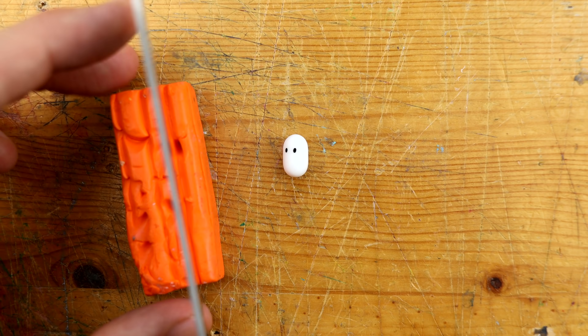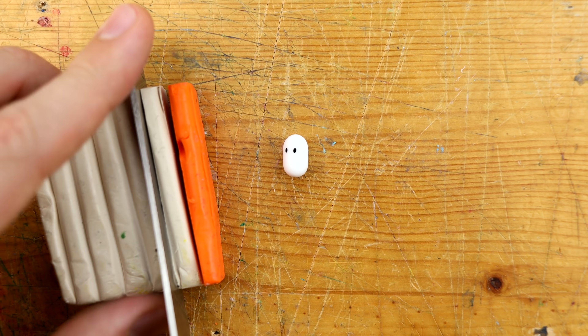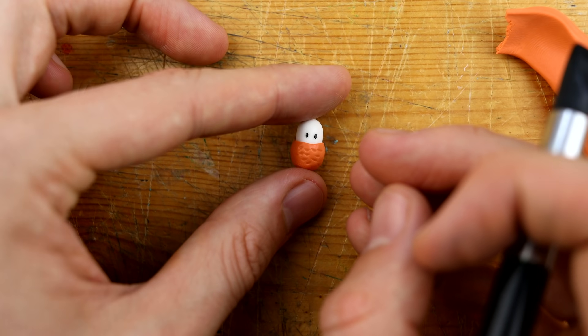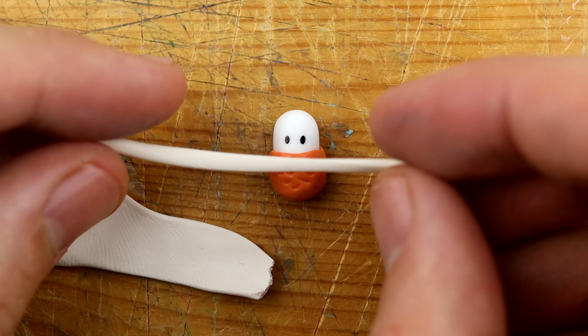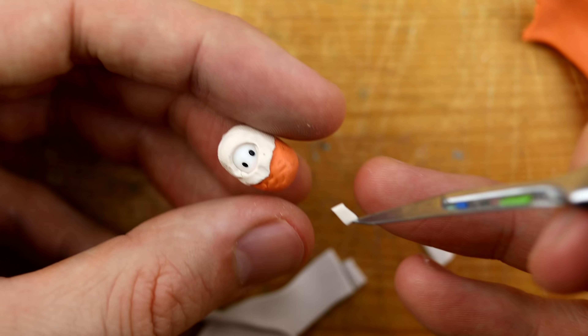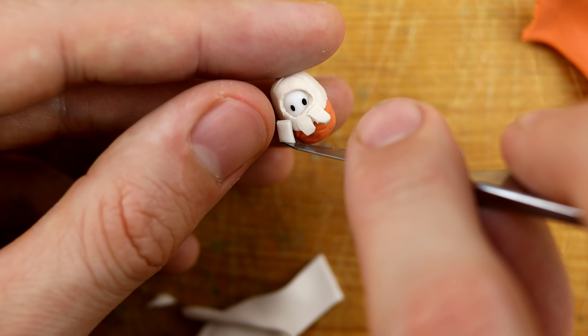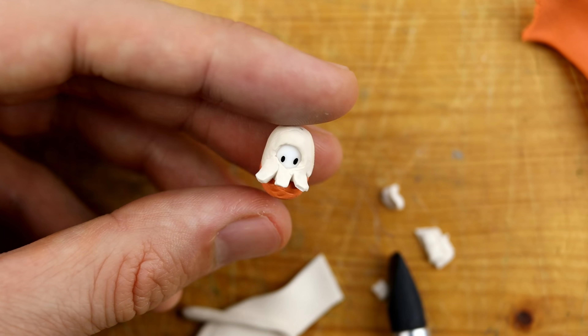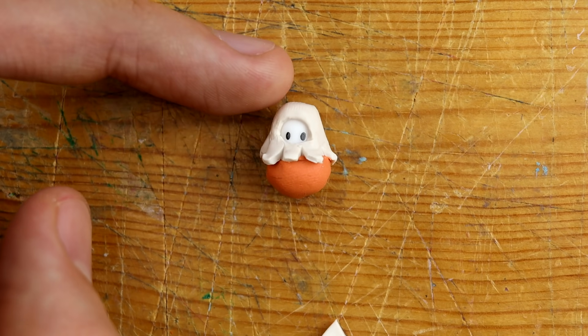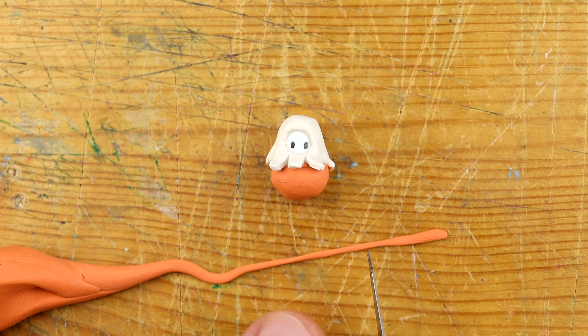Okay, we start quite easy. We paint some eyes and then we make a mixture out of ochre and orange — you can probably already guess which of the Fall Guys this will be. Now adding some feathers to this guy. It looks so ridiculous.